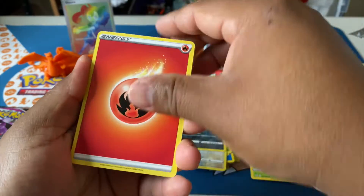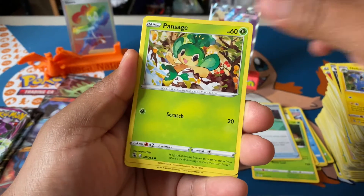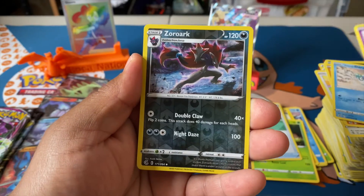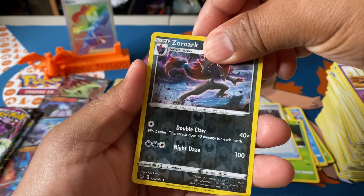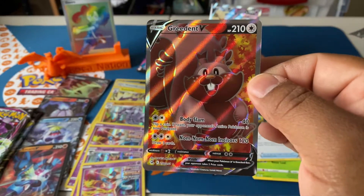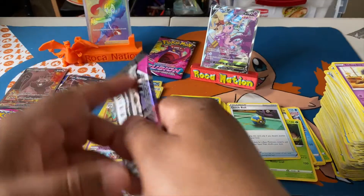Four cards — fire energy, Quick Ball — definitely like that card. Heliolisk, Pansage, Wooloo, Pancham, Darumaka, Indeedy reverse holo — beautiful looking card. Zoroark, and for our rare — oh, that was a full art Inteleon! Two in a row — this is an alternate art, he's stuffing his face with little ingredients following him. Look at that little chubby boy right there. Beautiful card.